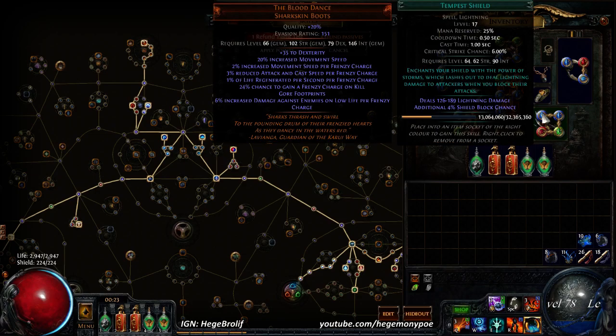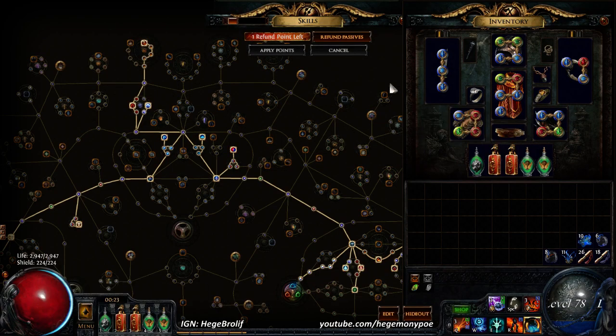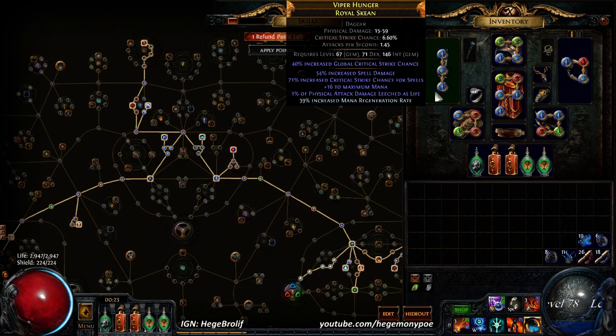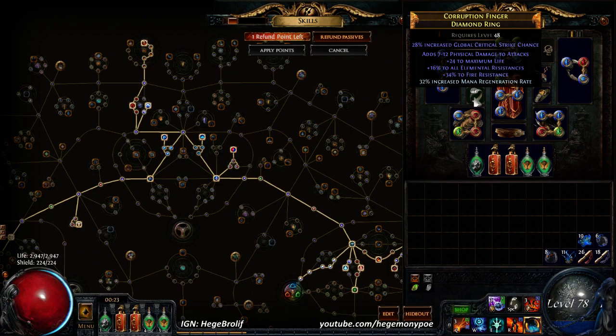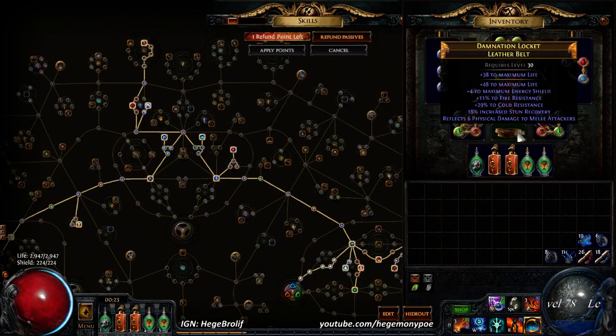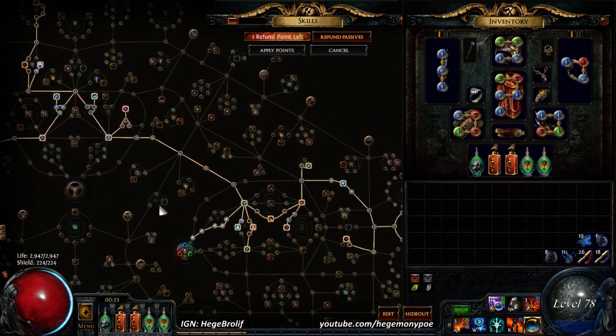I've also got a three-four link setup with Curse on Hit, Herald of Thunder, and Assassin's Mark — that hasn't changed. I noticed my life is kind of low, which is just because my pieces aren't that strong. I've got 66 life and three resistances on one piece — probably one of my stronger ones. The dagger I crafted has spell damage, spell crit, and mana regen. Other pieces only have 24 life or 27 life, which is very low. The leather belt has about 90 HP but could get almost 50 more easily, and going to a rare helm would drastically boost my HP.